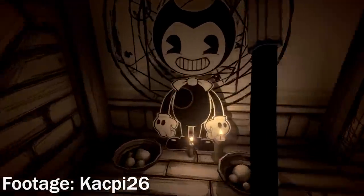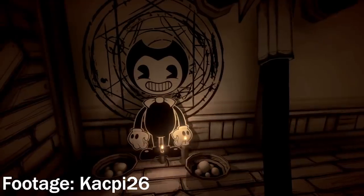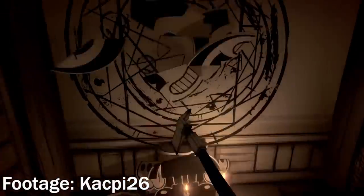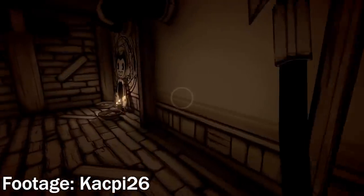In Bendy and the Ink Machine, you can find cardboard cutouts of the titular Bendy. If you hit a Bendy cutout with your crowbar, it will break into pieces. However, if you leave it and come back, the cutout will be fully restored in one piece, just staring back at you.